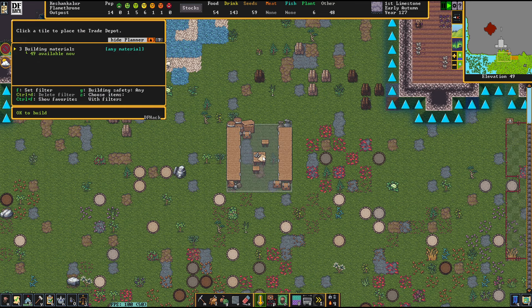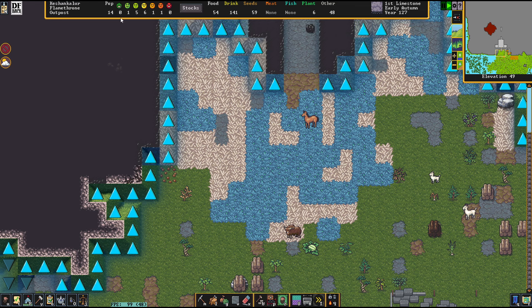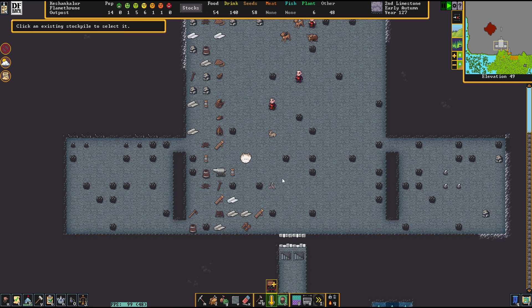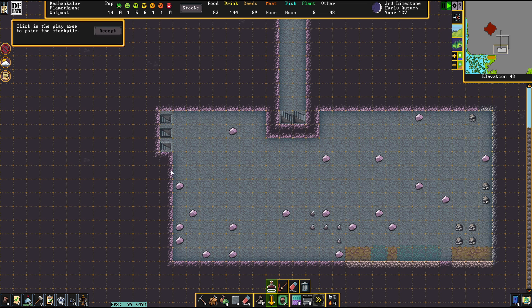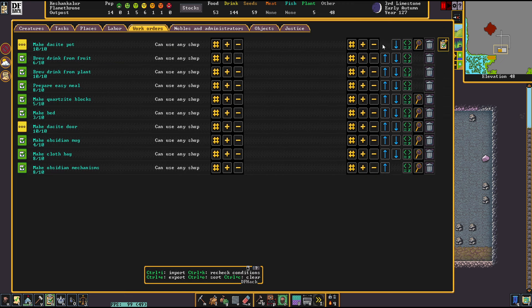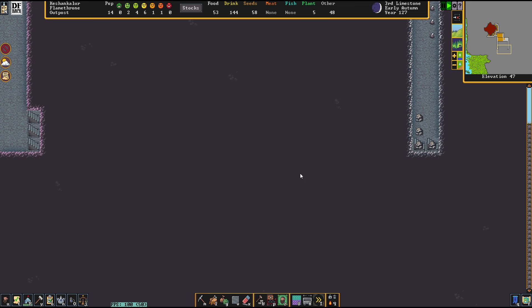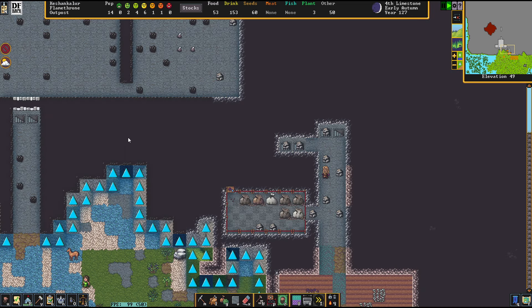We're putting up a trade depot right in front of the fort — or pasture. It looks like a weird modern carpet, but who am I to judge? It's very early for the caravan to hit town like that. I'm not quite sure how we're going to handle this — I'll need also a lot of bins, let's order these.